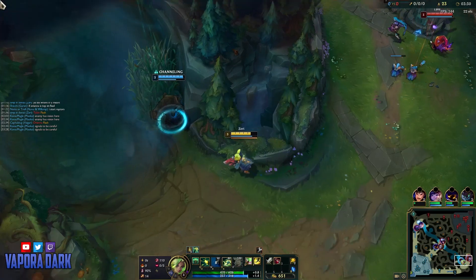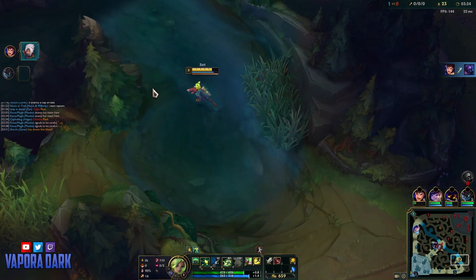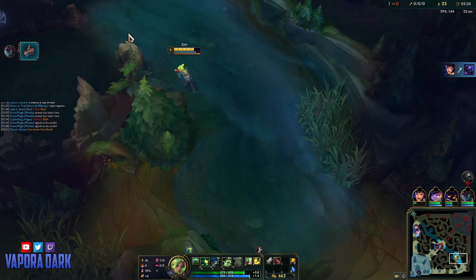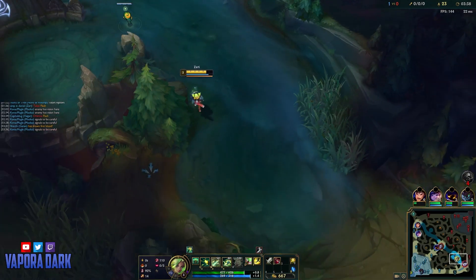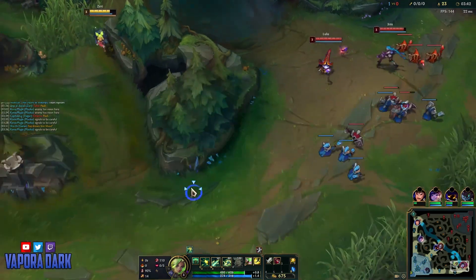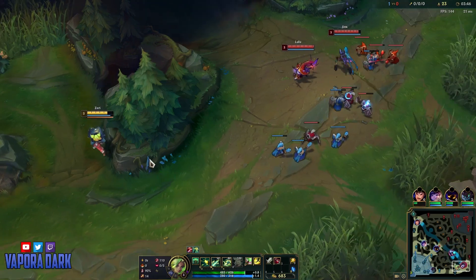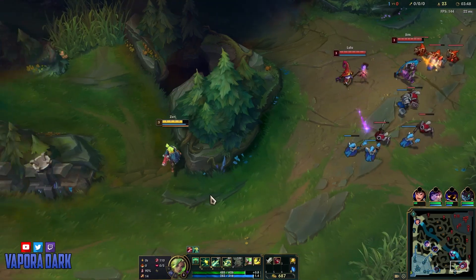Here on the turret, I can't do too much to harass, but if Jinx is gonna be in the minigun, which she has to be in order to farm, then I actually can walk up and try and harass her a little bit. And as Lulu tries to walk up to punish, I can just easily poke her back and kite her. If they have to walk into my Qs, there's like no way they can hit me without me hitting them first and just walking away.